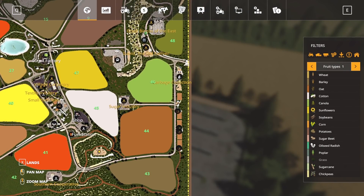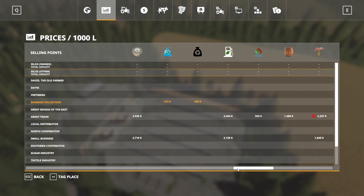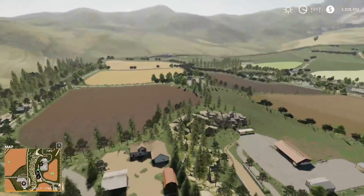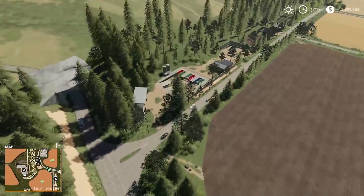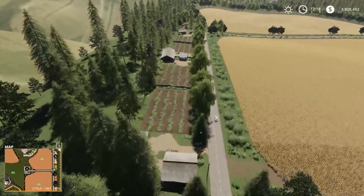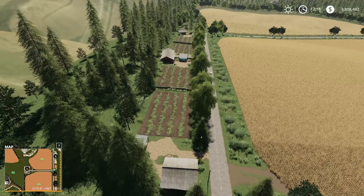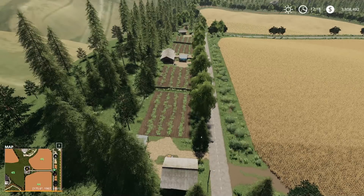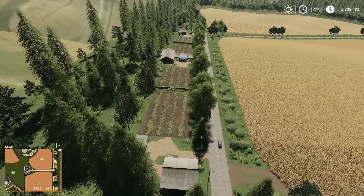We've hit everything except garbage collection and the watermelon orchards down here. The garbage collection is a sell point — they're going to buy trash, which I think is an incredible and cool feature. Then we have a few points for raising watermelons — it's water plus biodiesel plus maybe seed sacks or something along those lines, and you get melons. It had a little bit of an XML issue, but that's all the production on here.